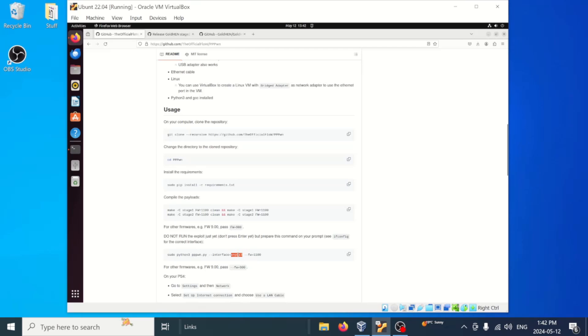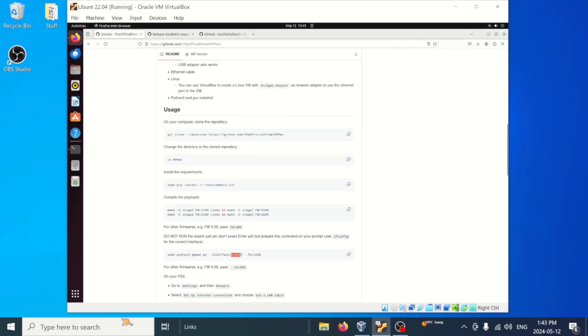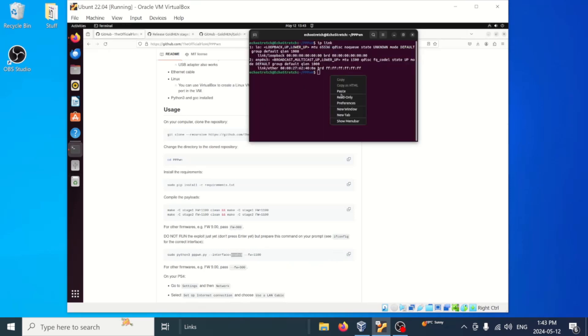So now we're on to the final step. We have our interface here — we need to confirm our network adapter, and we'll be working with firmware 11.0.0, which can be changed depending on which firmware you're using. Open up our terminal and type 'ip link'. As you can see I have two — usually the first one is nothing to be concerned about, we focus on the second one. It's 'enp0s3', which is the same as what's listed here, so we'll copy it and paste it into our window. We're not quite ready to execute the command yet — we'll have to jump over to the PS4 and get that set up.